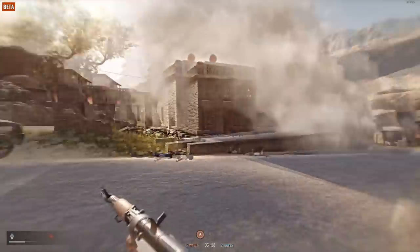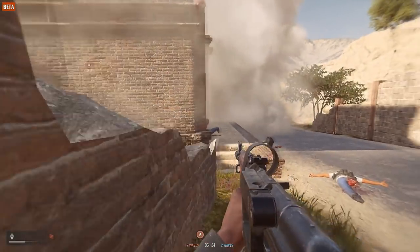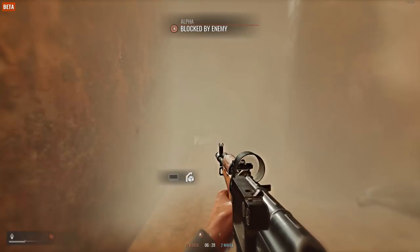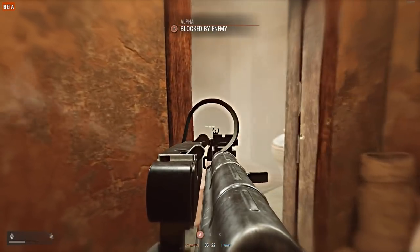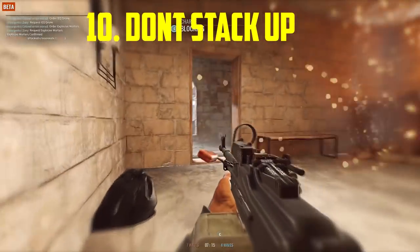When approaching a situation or entering a building where you think there are enemies, think about where the enemy might be. Sometimes the enemy isn't right in front of you — they're behind the door, in a corner hiding, or laying in a weird spot. Remember to cut corners and think about the best spots the enemy might be using.